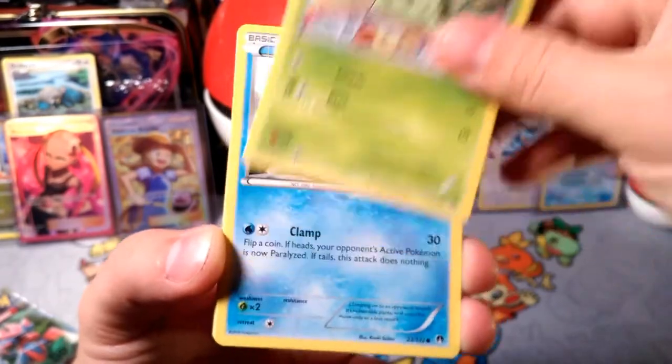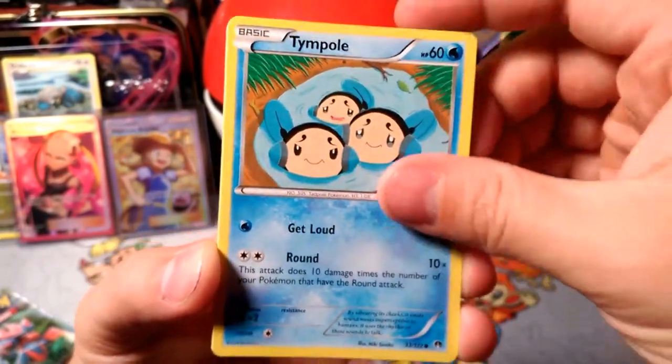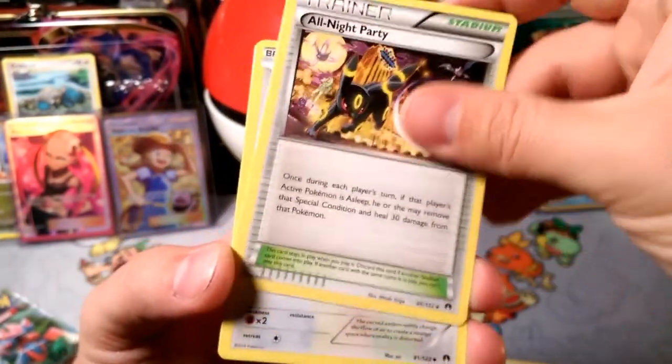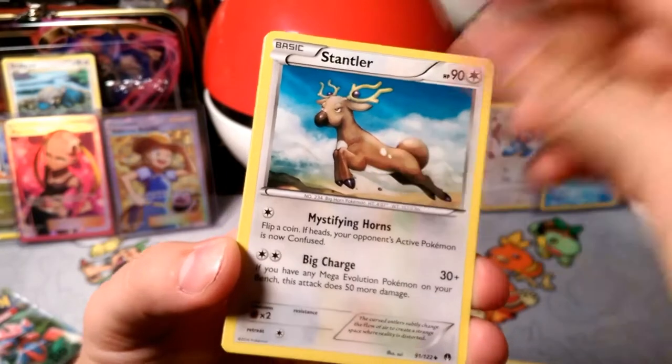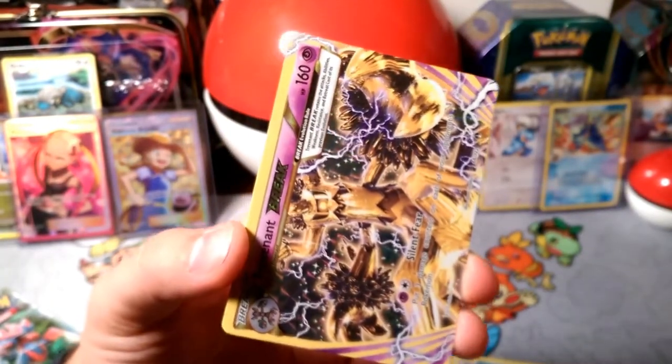Shouldn't be too long of a video. We got Chikorita, Shellder, Timburr, a Trubbish with that Acid Spray, Tierno — we have so many of you — all night parties because you just stay up all the time. Mystifying Horns, another break guys, another break!